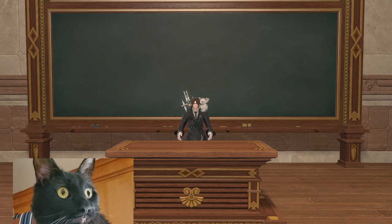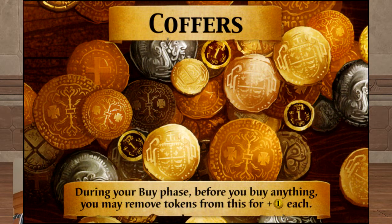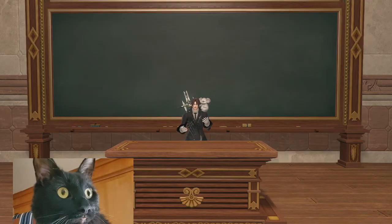The first major mechanic in this expansion is a pivotal one used not only in Guilds but also in a future expansion: coffers. Coffers are coin tokens you can receive as a result of specific cards in this set. They are specifically used during your buy phase. Each coffer gives you an extra plus one coin when you purchase something by removing the coffer. You can combine these with your physical treasure cards and terminal coin action cards to purchase something very powerful. You do not need to use any or all of the coffers on your turn — they stay with you throughout the entire game, so you can rack up a lot of coffers and purchase something insanely good.